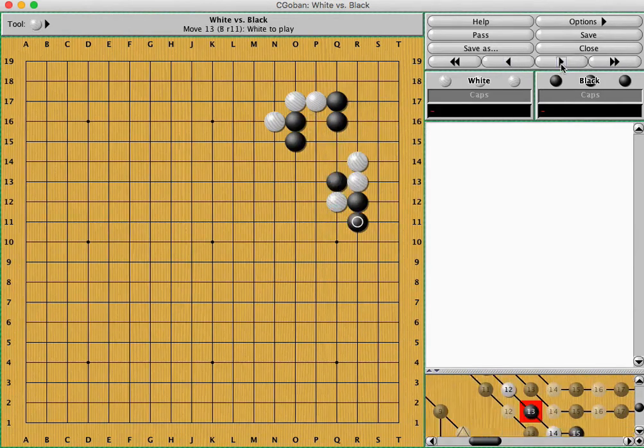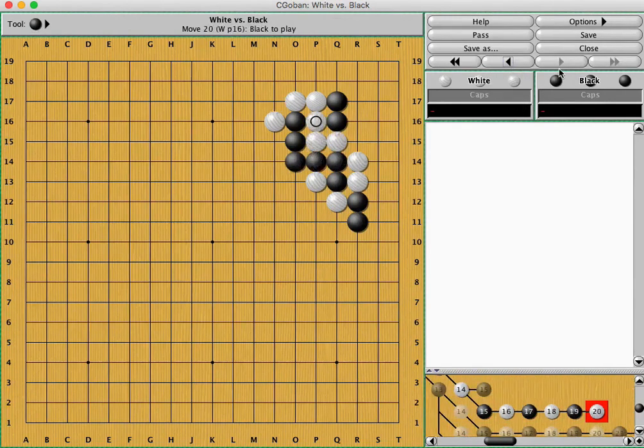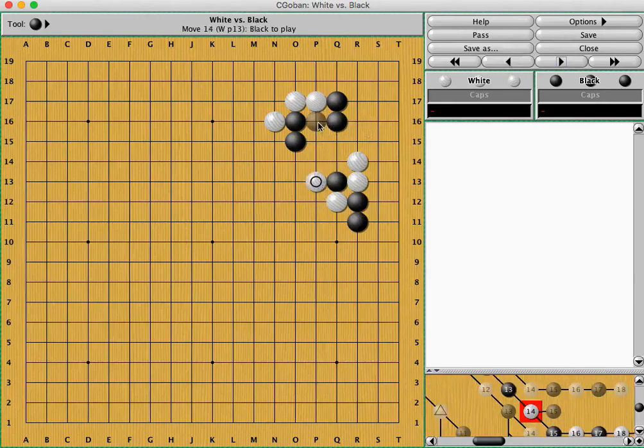It was also suggesting this closing move. So if you do run immediately, then the corner's captured but the outside's not dead either. But if black can get this move in sente, then it's completely different — which is why black cuts.